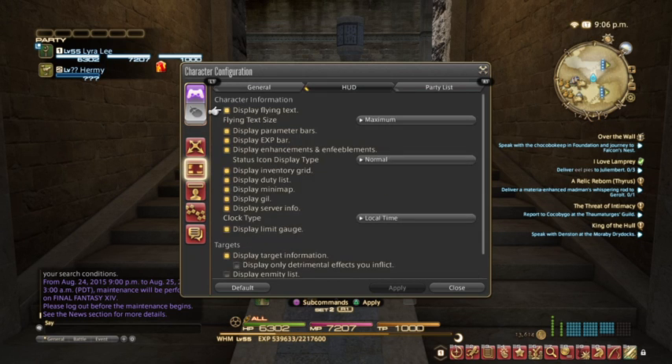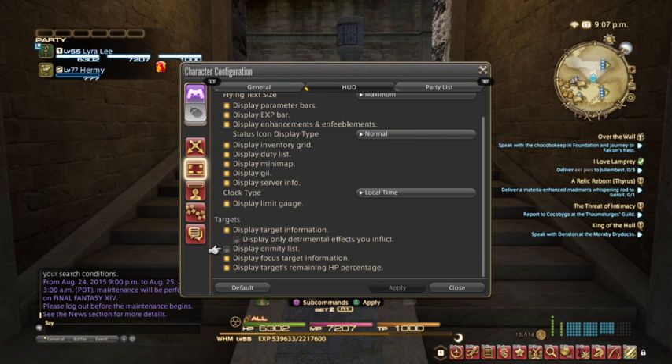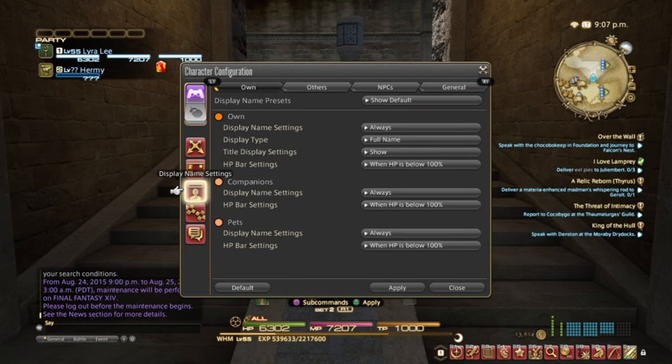The UI Settings also has a HUD area, and this is for when you have experience flying around and things like that. I personally don't mind all of that, however there are things like — I'm a healer, so the enmity list is absolutely pointless for me because I should never have aggro. You can uncheck that. I'll show you in a different area how to turn those on and off. For display names, I highly recommend changing this, especially if you have a clan or play with friends — that light blue color is super easy to lose.